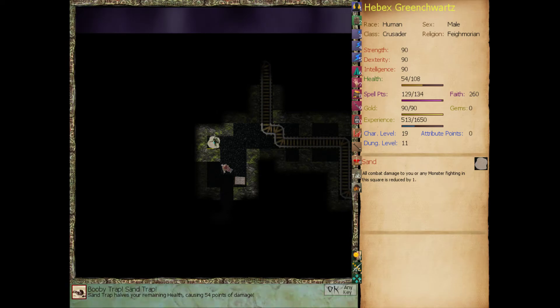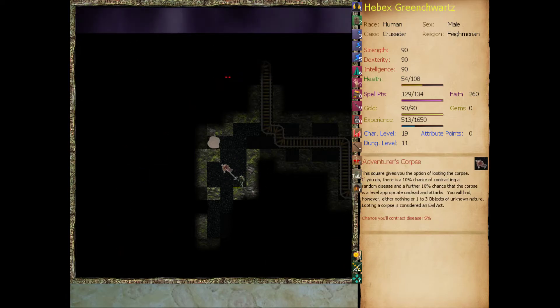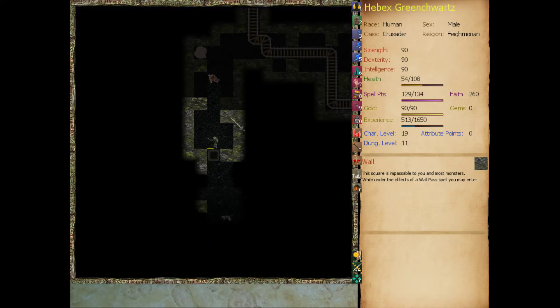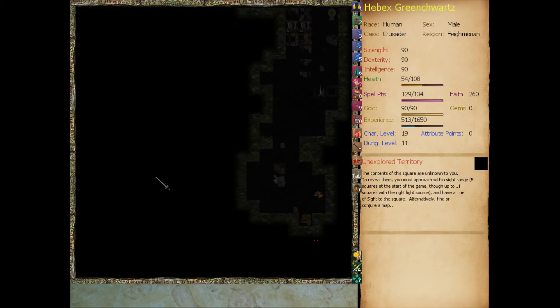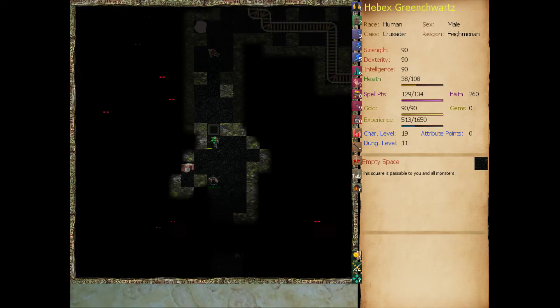A sand trap - halves your remaining health, causing 54 points of damage. A web trap got erased. Sometimes in trap areas you'll see dead bodies laying around - this guy probably succumbed to a trap. If you see a lot of bodies in an area, it could indicate they all got killed by traps. Wherever this flood occurred, it hasn't hit us yet. Let's jump this and fall into it, taking 16 damage.